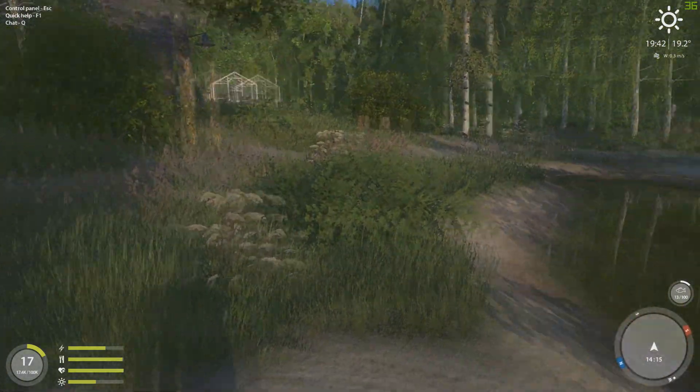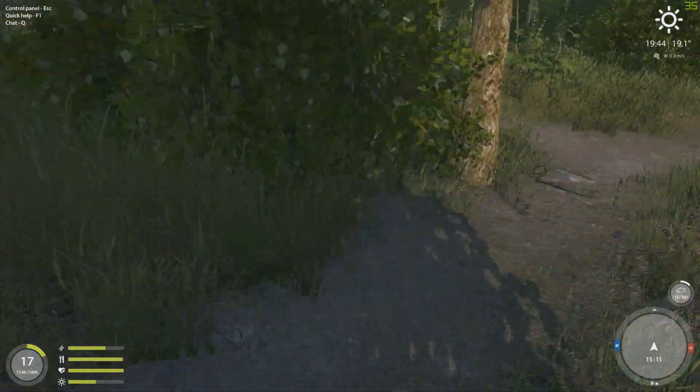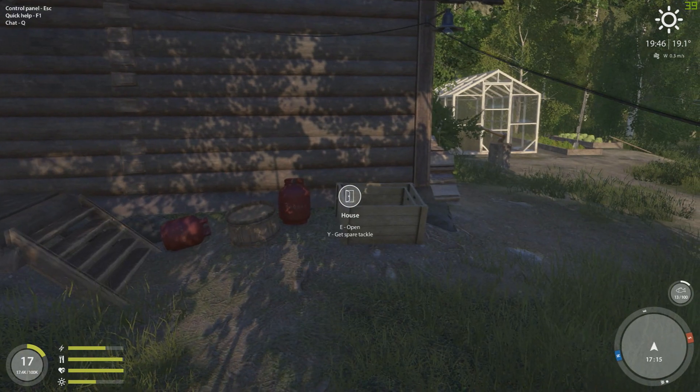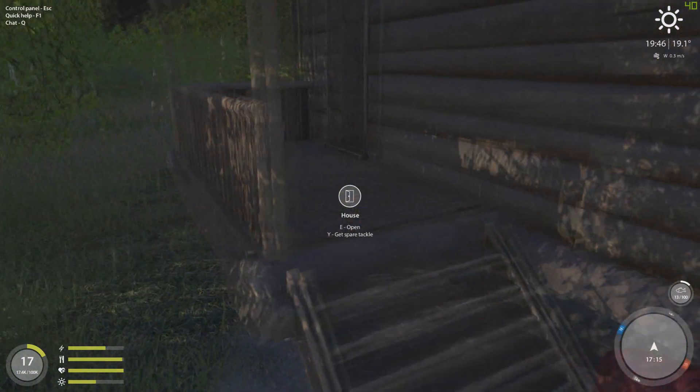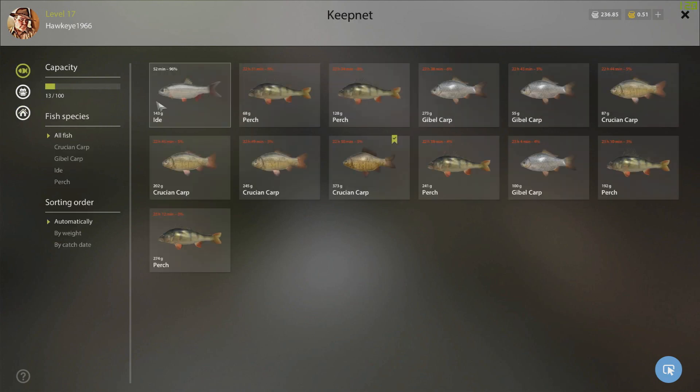There are a couple things I wanted to show you here real quick that has changed since it first started — I wasn't even aware of this. You can go ahead and open this place, and if you notice it says 'house empty.' What this means is you can store some of your stuff here if you so desire.